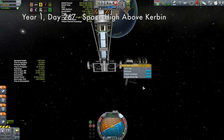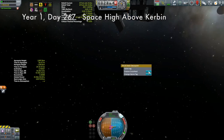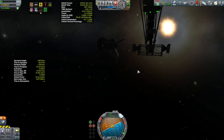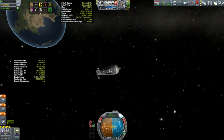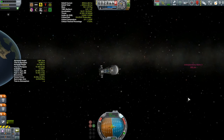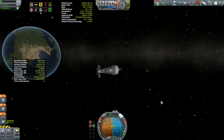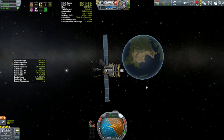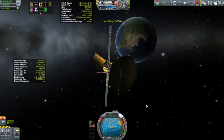Dropping the third satellite is just a rinse and repeat of the second one. I made sure to de-orbit the transfer vehicle before it got too far away from that third satellite — the transfer vehicle has no long-range antennas and depends on relaying through the other satellites to maintain a signal. Then it was just circularizing the third satellite and fixing its inclination a little bit.